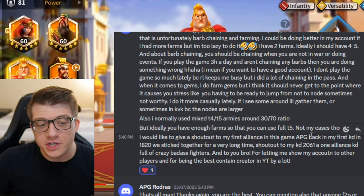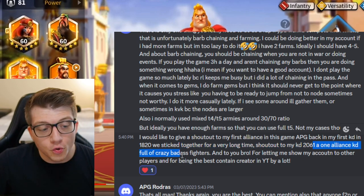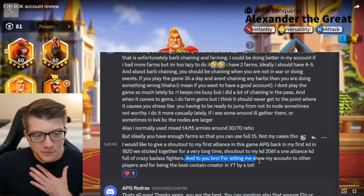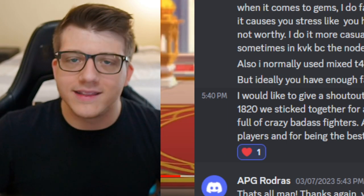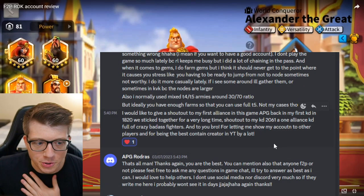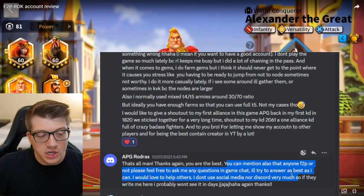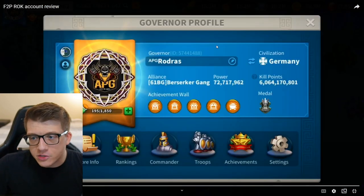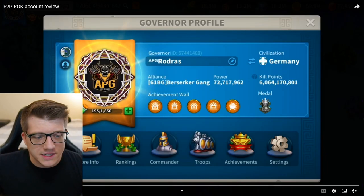He gives a shout out to his first alliance APG back in kingdom 1820 and to his current kingdom 2061 alliance — full of great fighters. He also mentions that he's never migrated back so no easy kills for him when it comes to Season 2 KvK. There's one more thing he says is very important: how you fight matters a lot for getting more kills — there is skill involved in murderball fights, and the PC version helps a lot. He also says managing your armies well in the field plays a huge role. If you want to reach out to Rodris you can reach him via his governor ID — send him a mail in game, please be respectful.